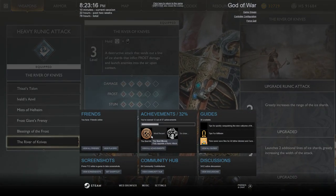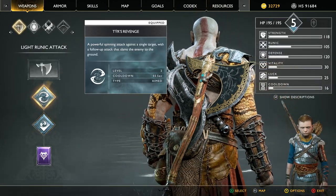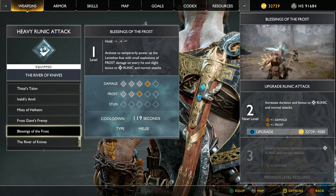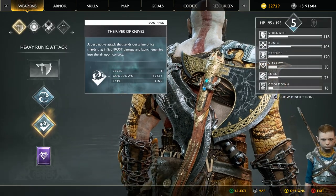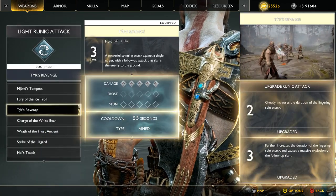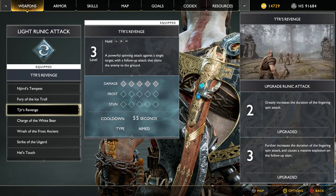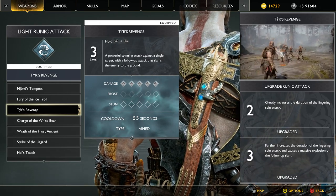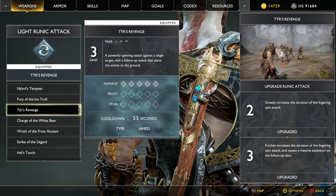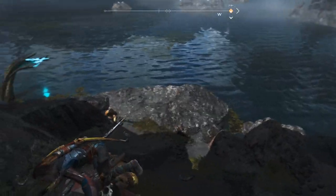Achievement unlocked: 'The Best Moves' — fully upgrade a runic attack. And this one, the super attack. I really liked the sound of that until I realized I was on the heavy runic attack screen — that would actually be pretty good as a light attack. Let's just make it hurt more. Further increases the duration of the lingering spin attack. Greatly increases the duration of the lingering spin attack and causes a massive explosion on the follow-up slam.